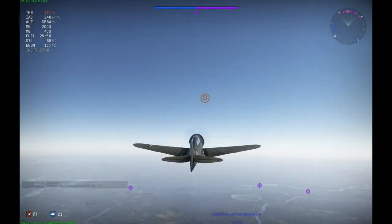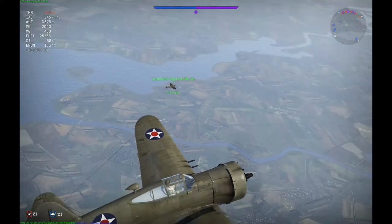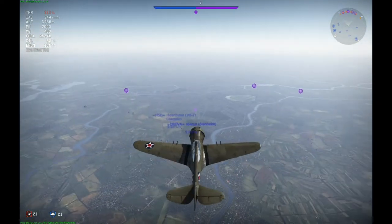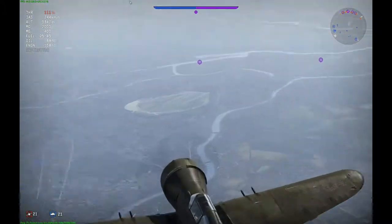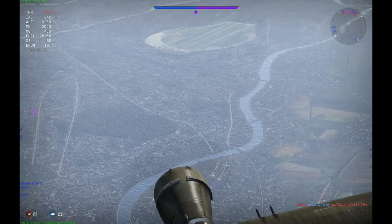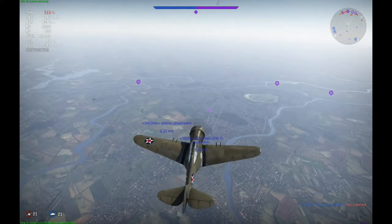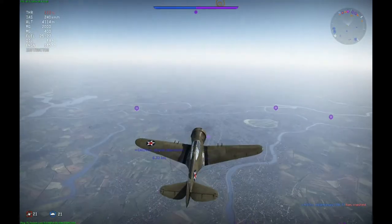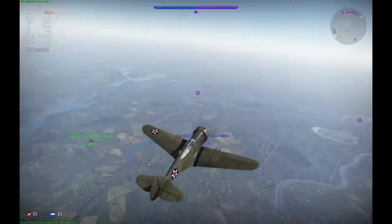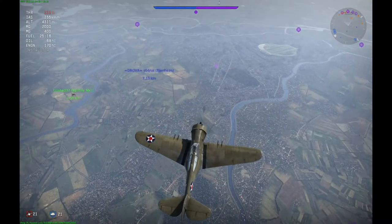I am flying the P-36G. The G variant was never used in US service — it was only used by Norway for training — but inside the game it's a very good plane. While we are climbing, I can talk about the armament: four .30 caliber machine guns in the wings and two .50 caliber machine guns in the nose. This gives you an idea of what to expect from US planes later in the game. The US tree really relies on the .50 cals, and the higher you get it feels like you're tickling your enemy to death, but down here the armament is very effective and accurate.